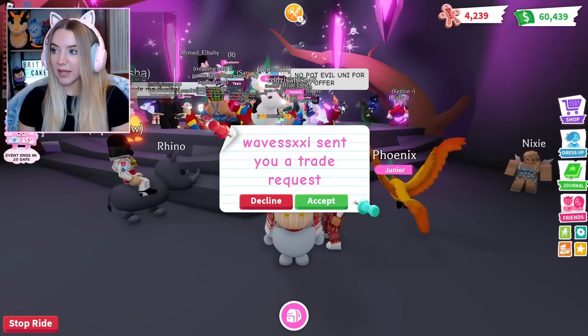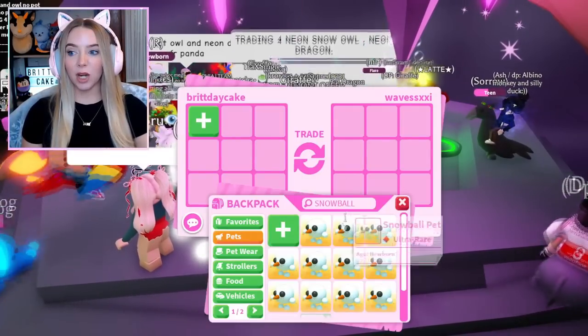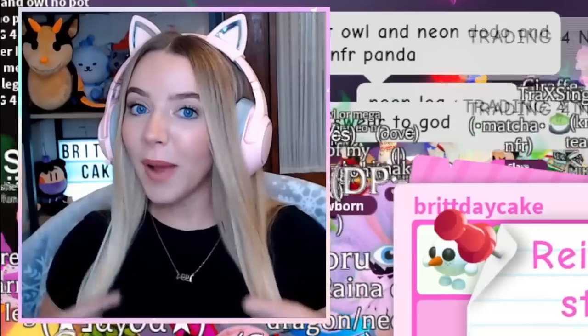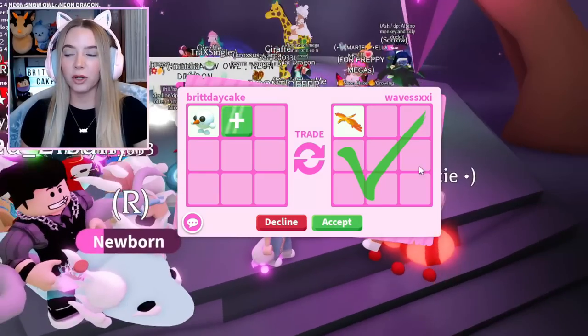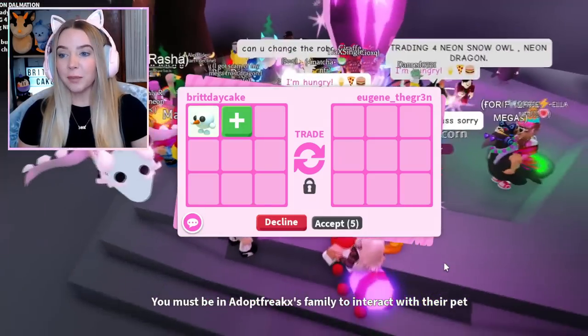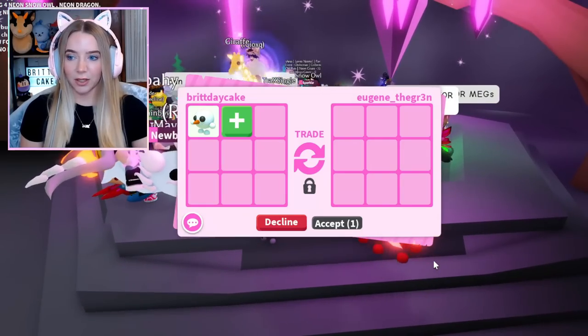We have arrived in the neon cave. Somebody already sent us a trade request — I wasn't even prepared — but let's just start taking offers for these cute little Snowballs. This person offered a Phoenix, but I don't really want the Phoenix. It is a cheap pet, so we're not looking for crazy overpays here. Just something that I would be happy with.